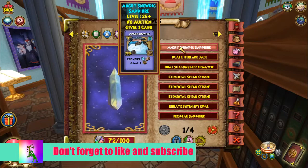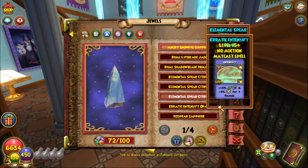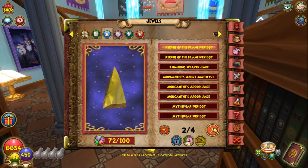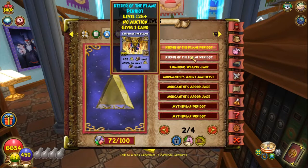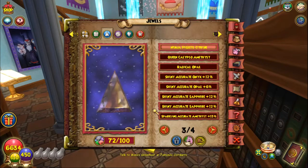Now I know what you're going to be thinking — if they give Angry Snow Pig for Ice, are they going to give Pig Z for Life? No. That would be kind of broken — just a little bit. You don't necessarily need to craft it, but if you did have the item card, it would be pretty useful. Myth got Keeper of Flame, and Storm got Queen Calypso.